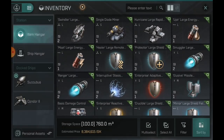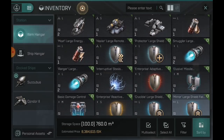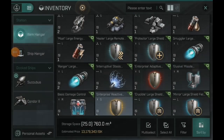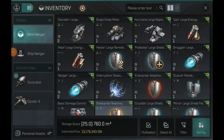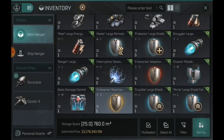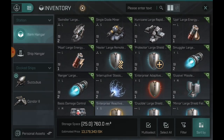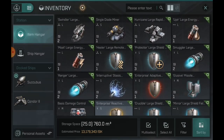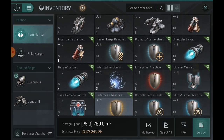2.3 mil and last but not least, mirror large shield field module — 10 mil. Not bad. So I'm going to add this up at actual prices and see how much money we made. The total sell value for everything is 280 million ISK. That's about 30 to 40 mil more than just the chests cost, and then of course the delivery cut into the profit, so we only profit about 10 to 20 million ISK on this one.